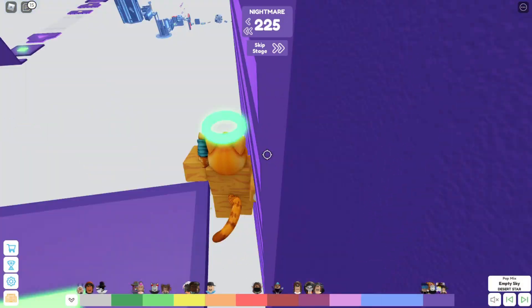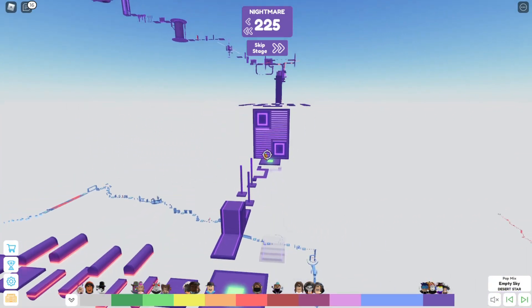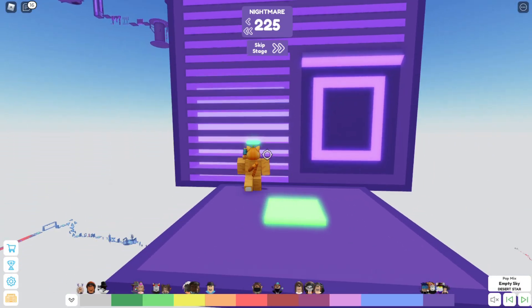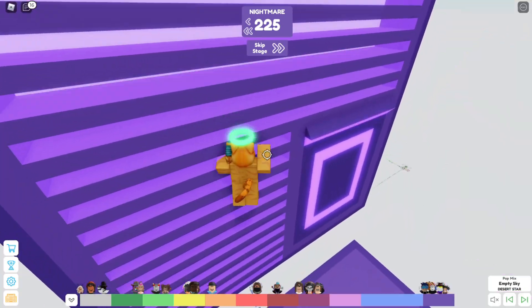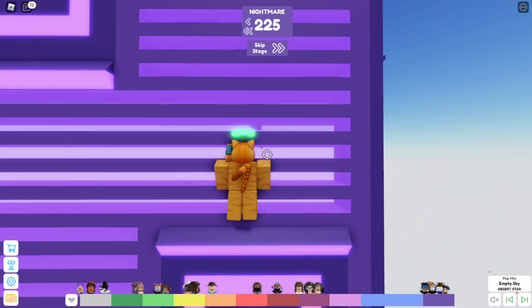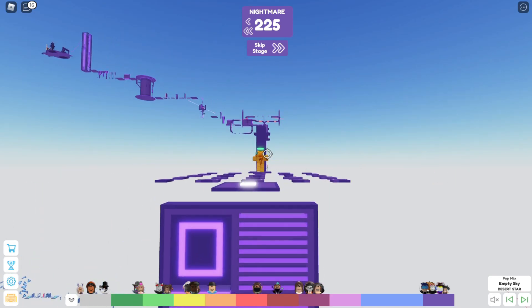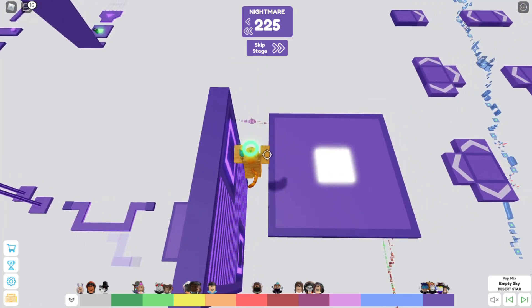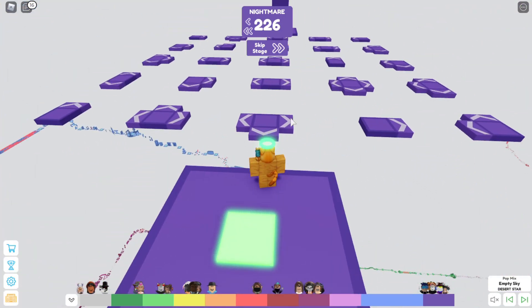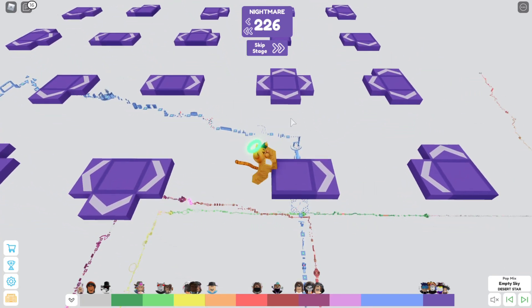Is that a ladder or a wall hop? It's like both, kind of. Oh, this is like a little checkpoint thing — okay, cool. I'm just gonna use those things. I just saved myself from falling and losing all my progress. These are actually kind of fun, so it's like a maze. That's pretty much all it is.